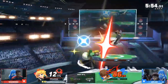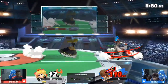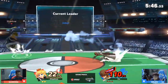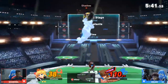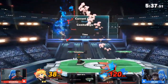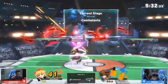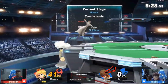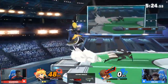In addition to turnips, there are two other items to watch out for that Peach and Daisy can pull out: the Bob-omb and Mr. Saturn. The Bob-omb can kill even earlier than a stitch face turnip, but the chances of it appearing are extremely slim — about 0.4%. You're not going to see it often, but don't shield it if you do, because if your shield is small it will definitely break. And then there's Mr. Saturn, which will instantly break a shield no matter how much health the shield has.